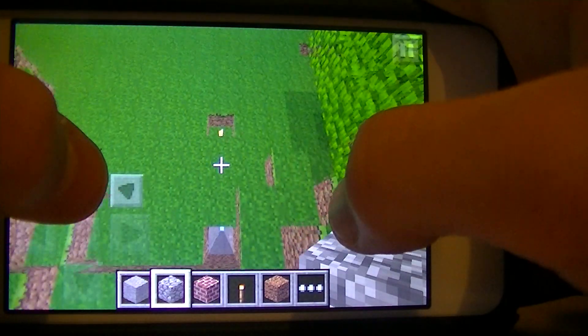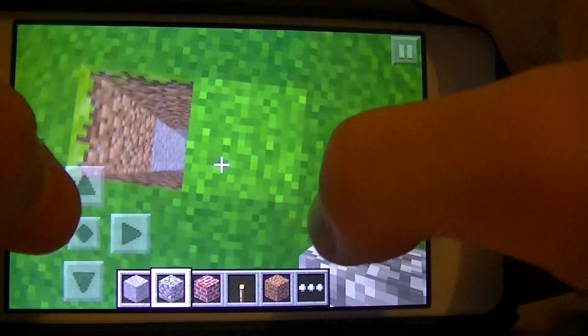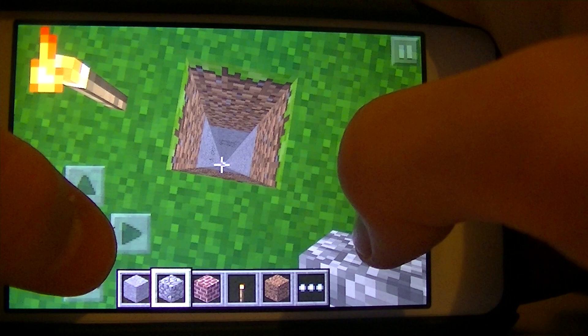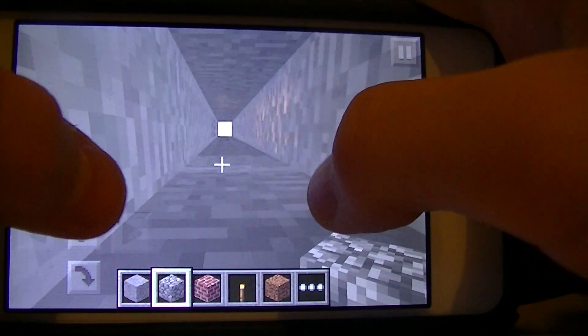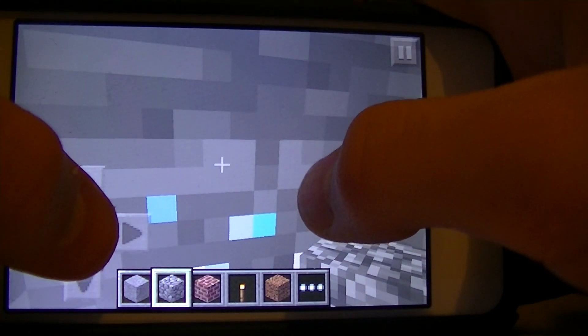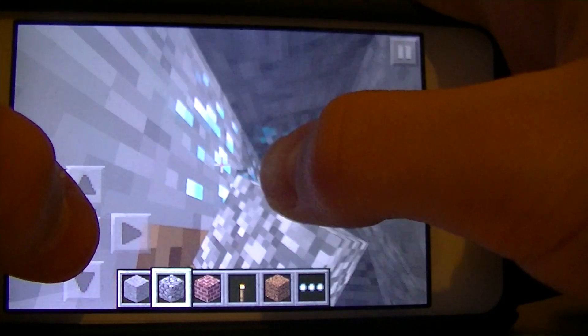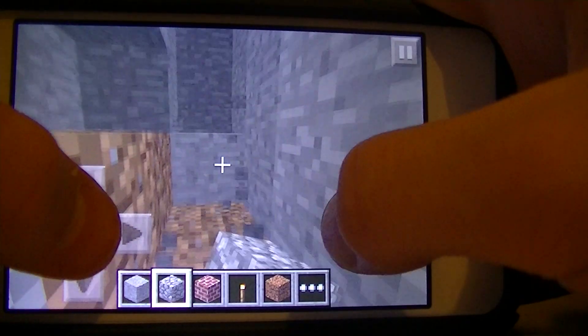Then you're going to come over here. I just have torches there, I don't know why. You're going to jump down. You're going to run into some iron and coal and diamond — one, two, three, four, five, six. So you'll end up with a total of twelve.